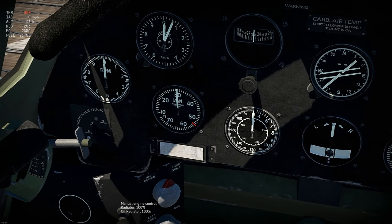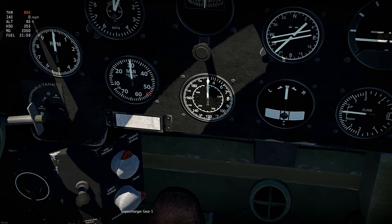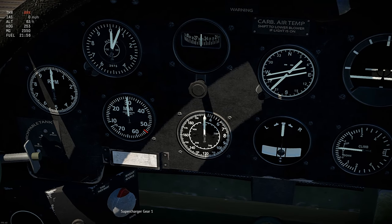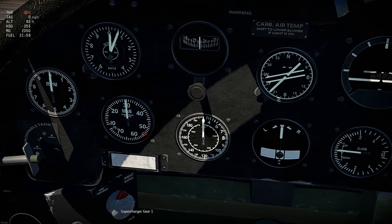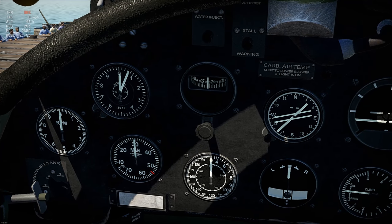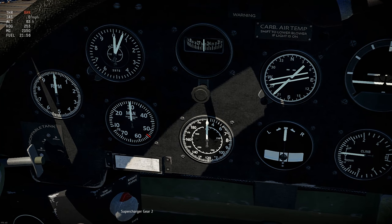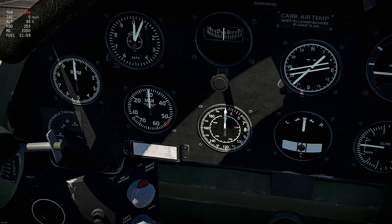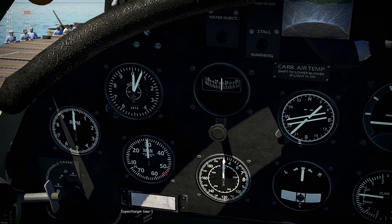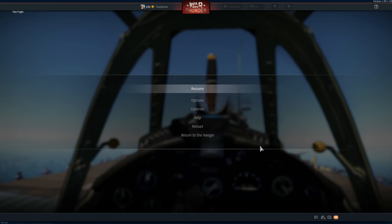This one has three gears as well. As I said, if you're doing manual controls the supercharger is the only thing you really need to worry about. You get to a certain altitude, press into gear 2 — if the gauge doesn't move it means you're not high enough. Then there's gear 3 even higher.